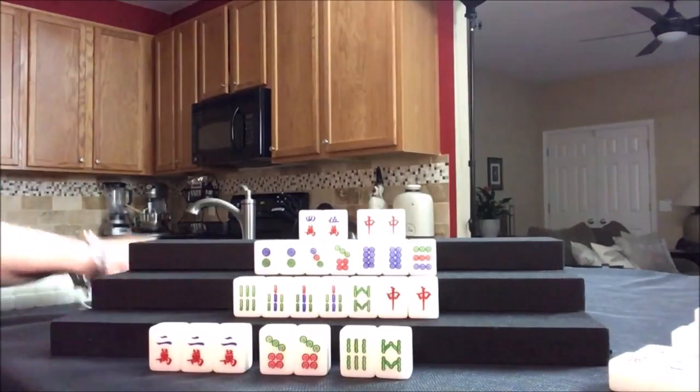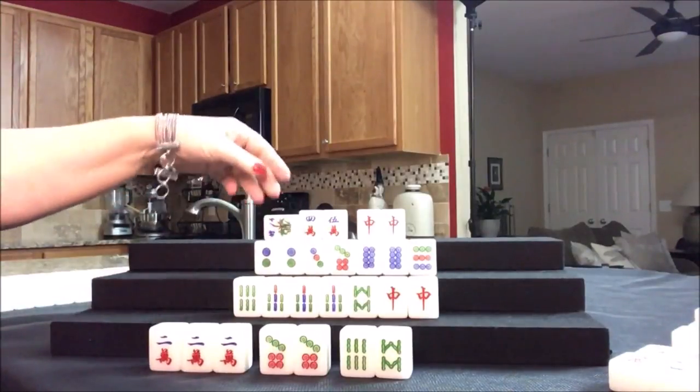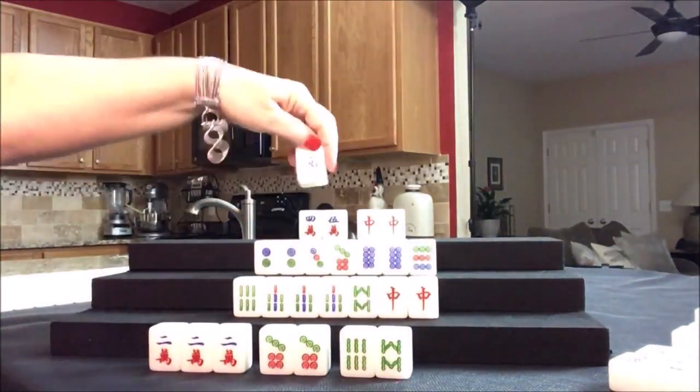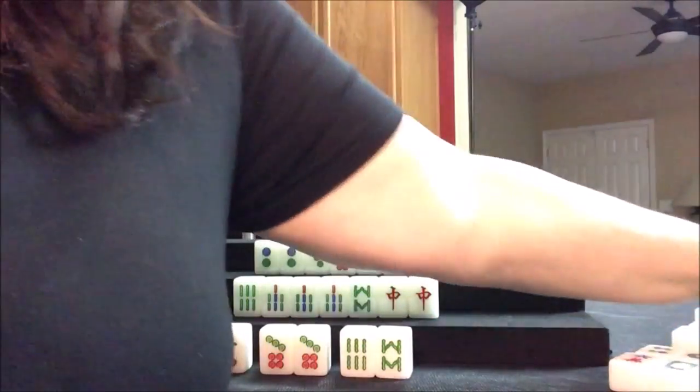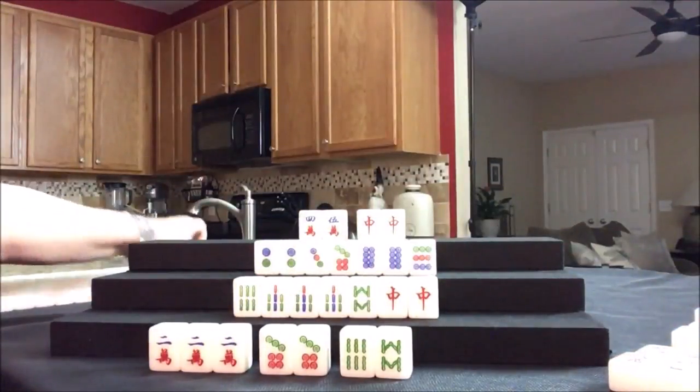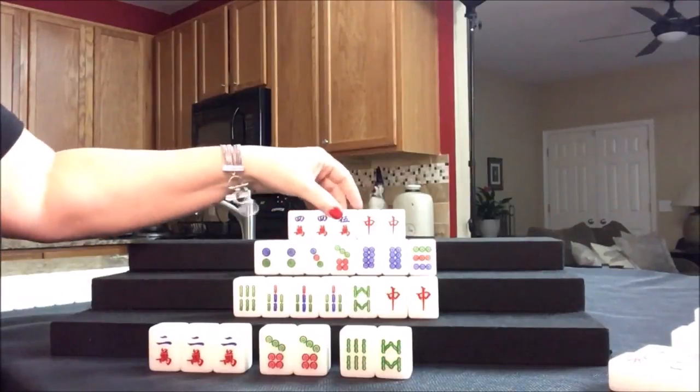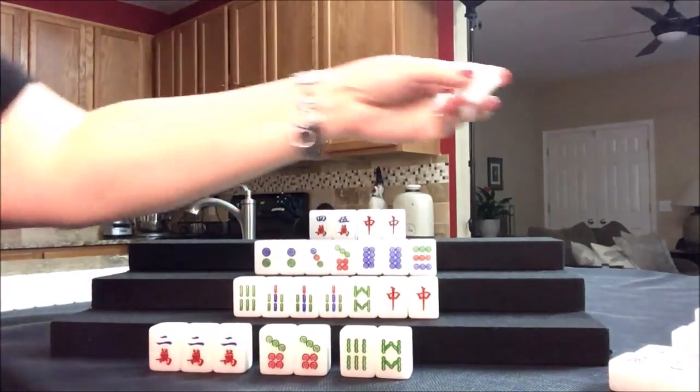Drawing for West - four flower, West discard, that's too bad. Drawing for North - four crack. They would have won on that. Oh, that's too bad. Let's discard. Drawing for East - three dot, that's a discard, and nobody can take it.